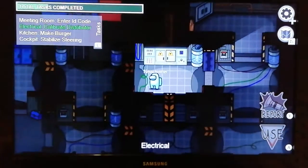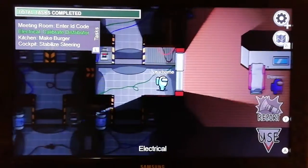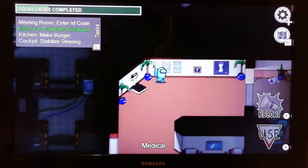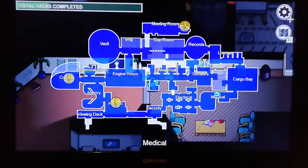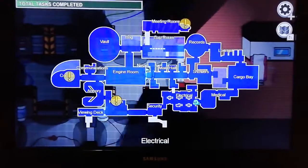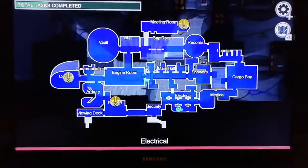Yes, we did it! That was hard. Okay, now we need to go to the cockpit, or the kitchen, or the meeting room. The nearest is the kitchen so we're gonna go there, just need to go through all these. This is quite a big electrical - I'm surprised.